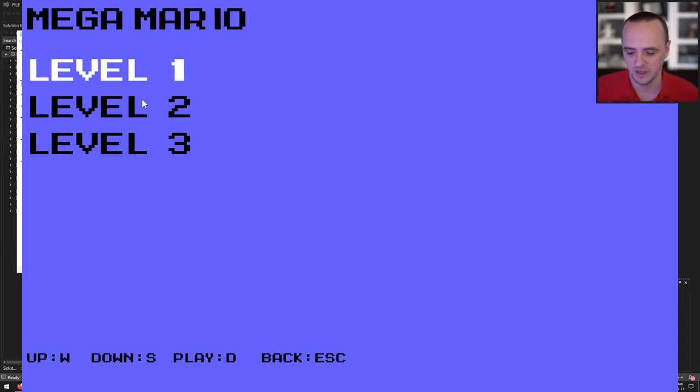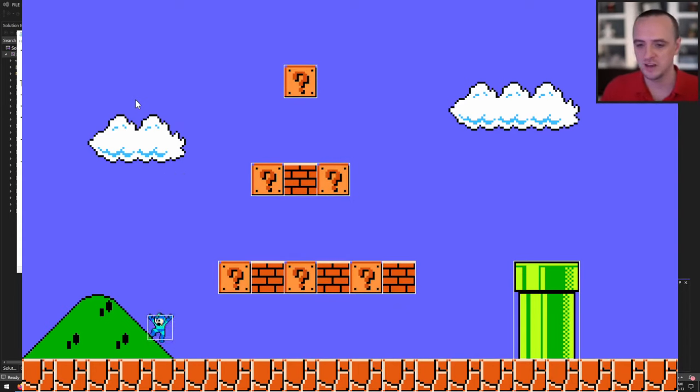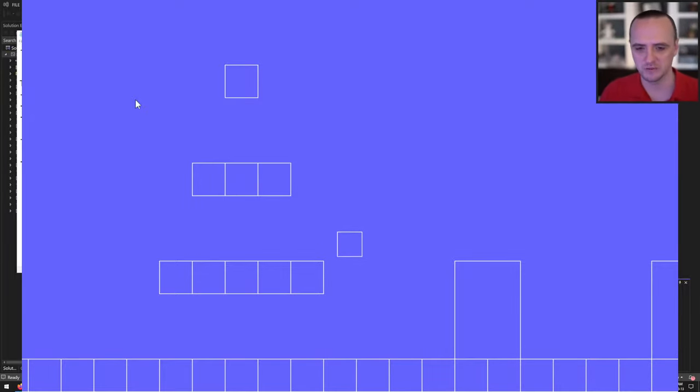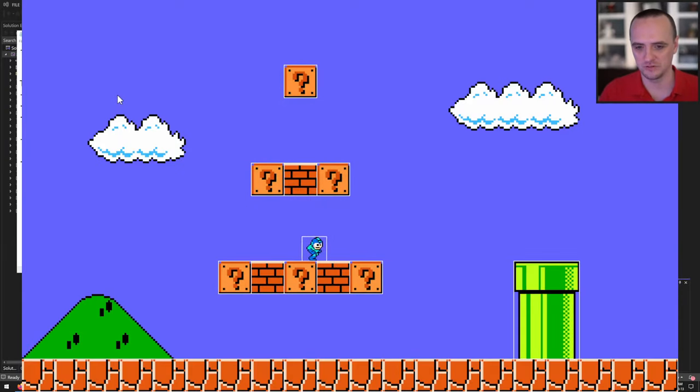Pressing C shows all bounding boxes; pressing T toggles textures off. This is a really good way to debug — you can see what the collision system is seeing without being distracted by textures. When a brick is hit, its bounding box gets removed immediately, visible in the debug view.